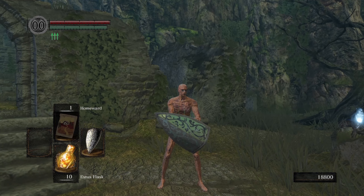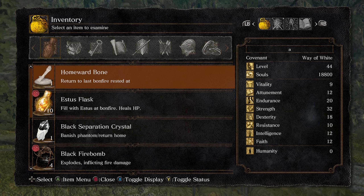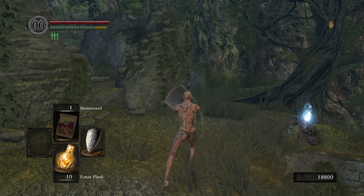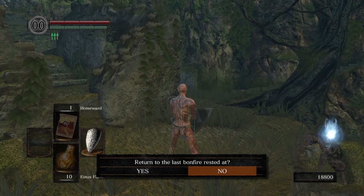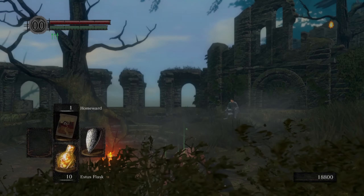The way you'll see it done in the speedrun is to two-hand the grass crest shield melee, and then while that animation is still playing, open the menu, go to the homeward bone, hover over 'use item,' and press A. Then one frame later press Start — so it's almost exactly at the same time, just a single frame delay. If you've done it right, you'll see 'use selected item' over the stamina bar and the buttons in the bottom left of the screen. From there, press A again to go back into the item list, go to your Estus Flask, click 'use item,' you'll get the prompt to warp — hit yes, and it'll consume a charge of the Estus Flask instead of the homeward bone.